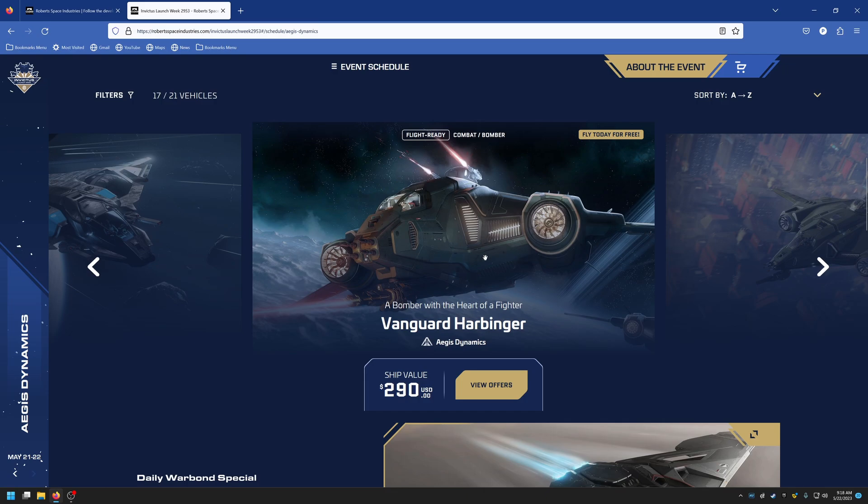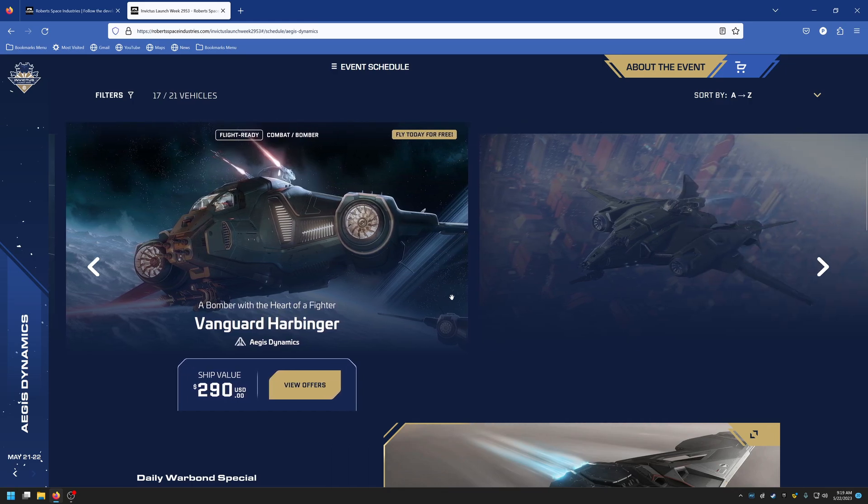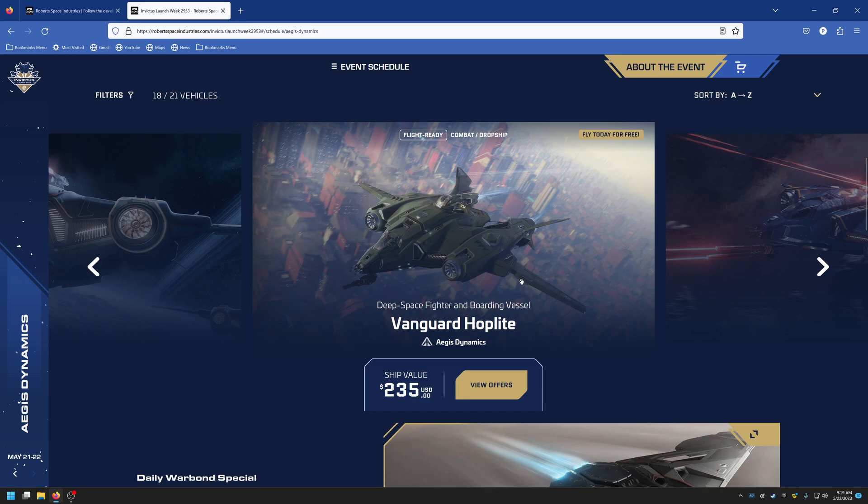The Vanguard series: the Harbinger is the bomber variant at $290. The Vanguard is a heavy fighter, but the Harbinger comes with size-5 torpedoes — not enough to take down an Idris alone, but can put damage on big ships. It's designed to go long distances, deploy its ordnance, and return with the pilot and gunner intact. The Hoplite is the drop ship variant at $235 — it only has about five seats for marines, so it's a get-in, get-out ship.